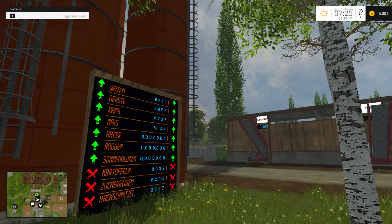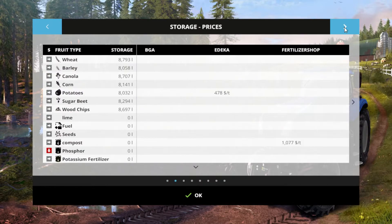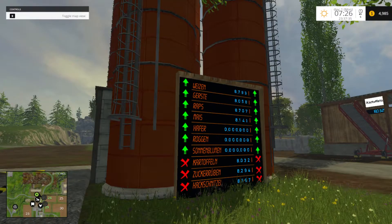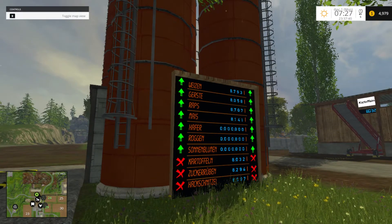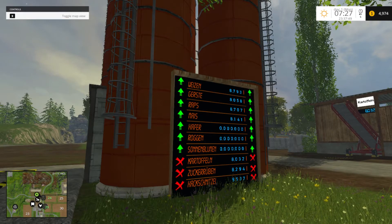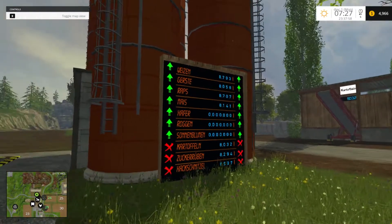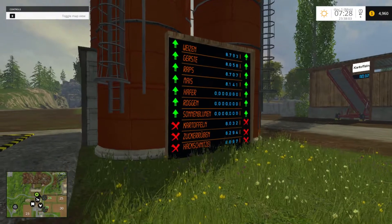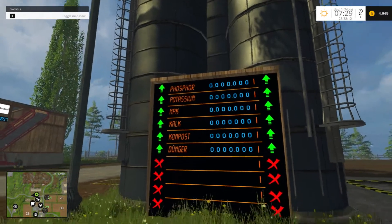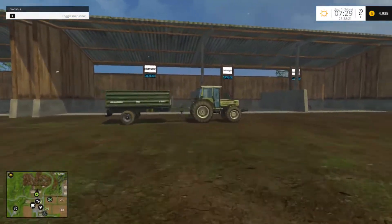That looks like your standard crops. At 87.93 is wheat — so 'Weizen' is wheat, that makes sense. 8.058 is barley, 87.07 is canola. We've got wheat, barley, canola. You want to bet the next one's corn at 81.41? The others — potatoes and sugar beets look like they're not in here, those are over there. And then we've got phosphorus, potassium, NPK, lime, compost, and manure — all zeros. As we add those to the warehouses and silos, we can figure out what those are.